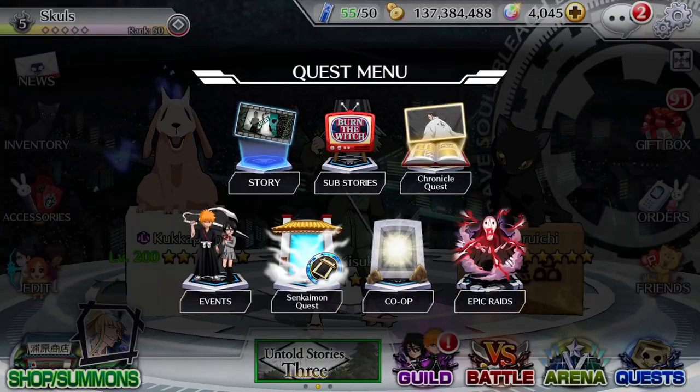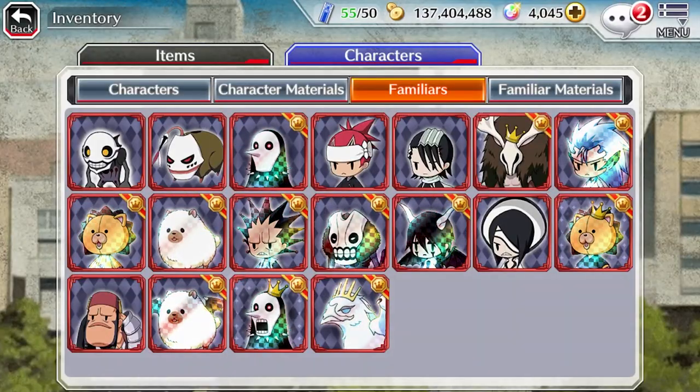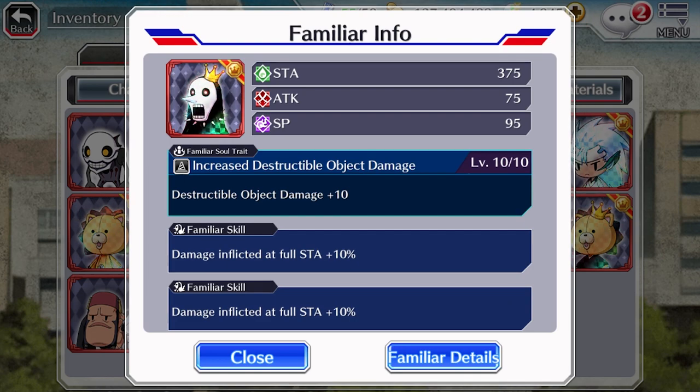After PVP, you can go to using your free 5x run from co-op. If you have yet to awaken your epic raid familiar with ideal substats, then I suggest using it there.